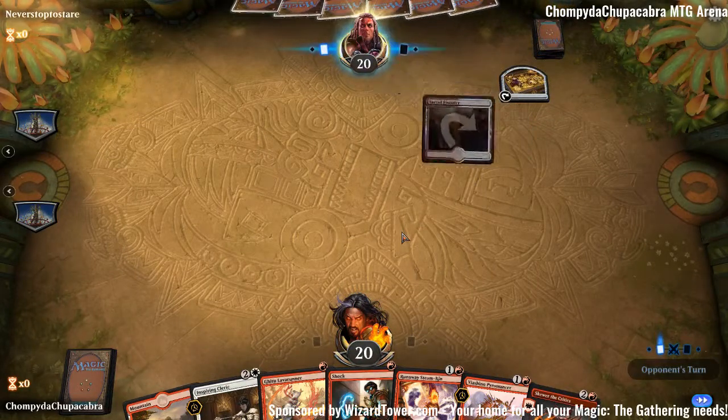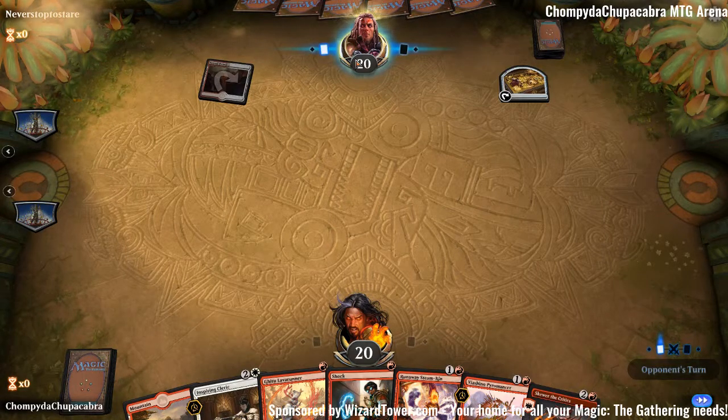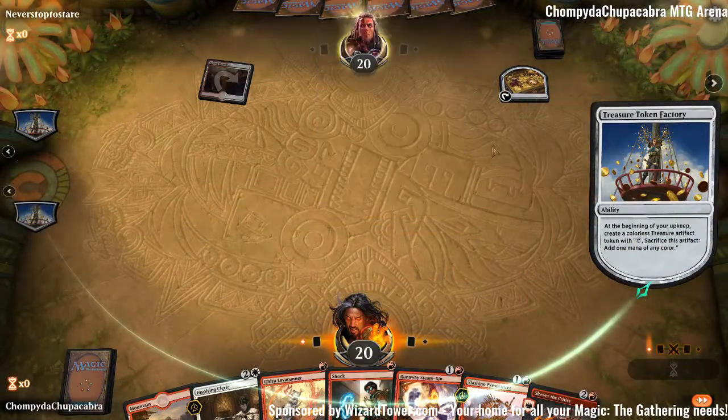Let's see what our opponent's playing — probably mono red. Oh, interesting. Red, white and tapped. That's not what I was expecting. Let's see if they do anything with the Treasure. I don't think they would. If they have a one-drop it's much better to pay 2 life and then have mana later on.